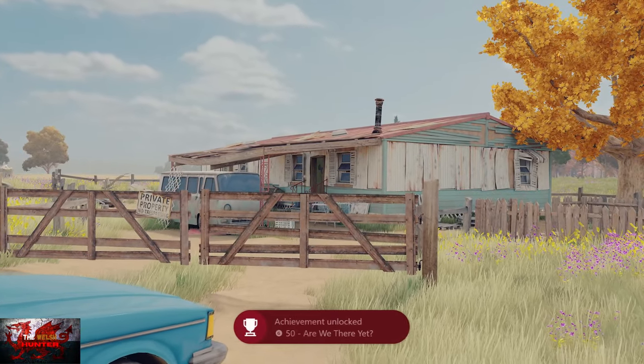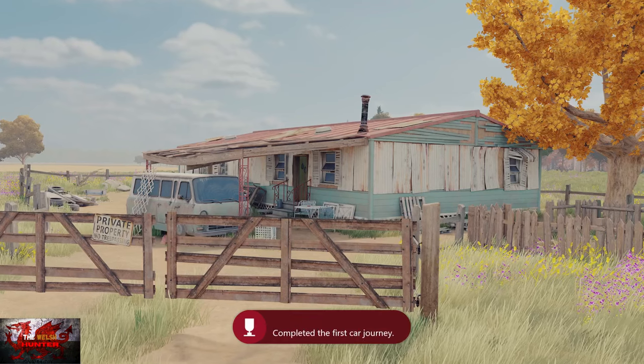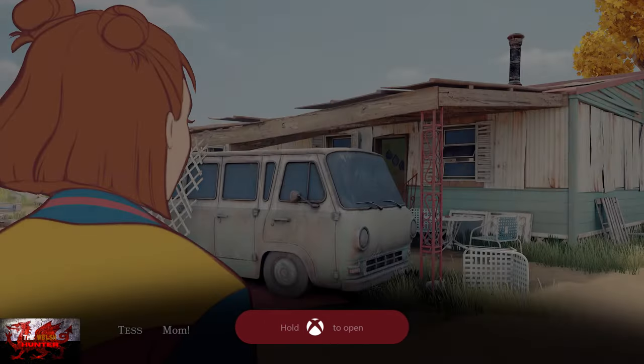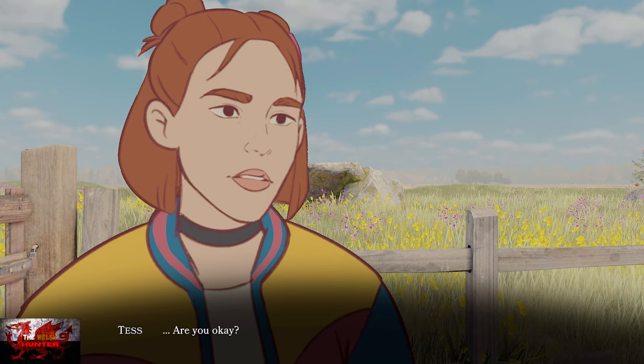Once you've texted dad back, everything's good — you'll get the achievement for completing Chapter 2. Then we're on to Chapter 3, where we'll have a bit more freedom to roam around.